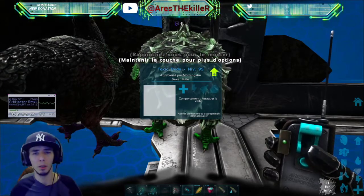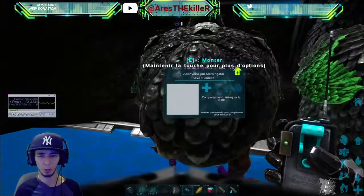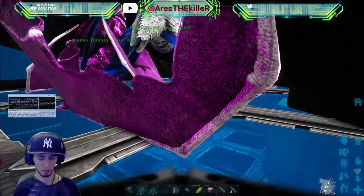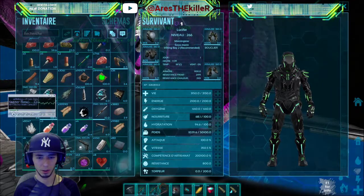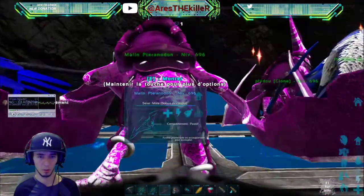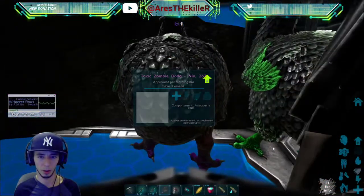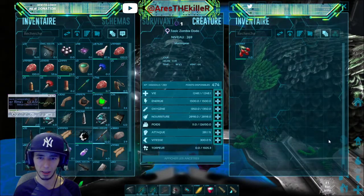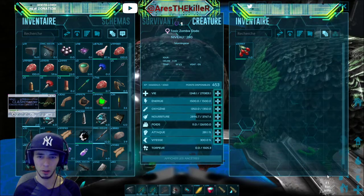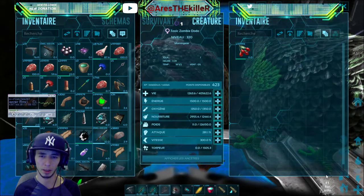Okay, let's go. I'm going to show you how to get eggs easy and fast. You need to put max in life, max in the wheel, and max in the stamina.